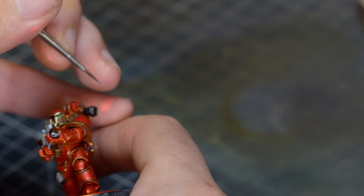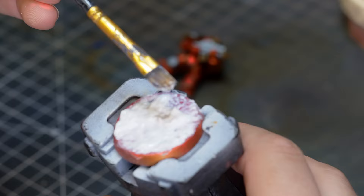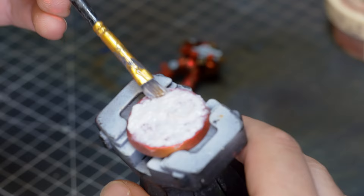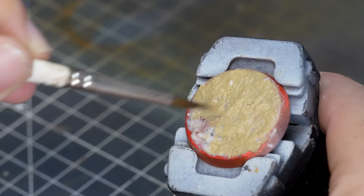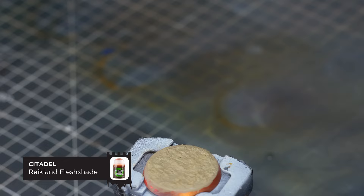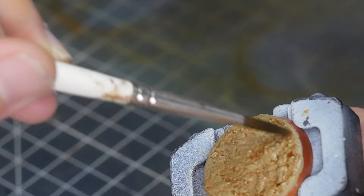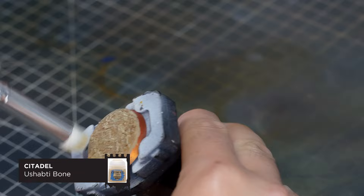It's time to move on to the base. I want to make a desert base and I'm going to start with AK Interactive Natural Texture. You can get this in a sand color but I prefer the white because then you can color it however you want. Use a little bit of water to spread it around easily. Once that's dried, use Sandry Dust for our sand color - you may need a couple of thin coats to get into all the little nooks and crannies. Once that's dry, give it a wash with Reikland Fleshshade straight out of the pot, and then finish it off with a nice drybrush of Ushabti Bone.